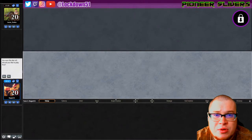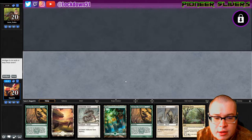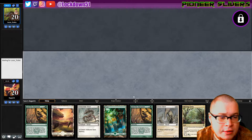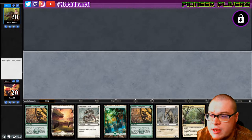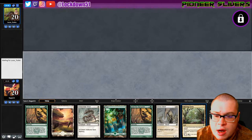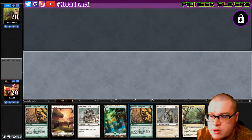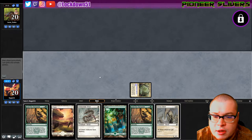Welcome back everybody, it is time to lock down some more Naya Slivers. We won the die roll against Lucas. We have a pretty reasonable hand - a couple creatures, some refill, not bad. I want to play Lead the Stampede on time, so I'm going to put down Thriving Grove turn one to assure we can play it on turn three. I'll do red since we've got all their colors, then pass.